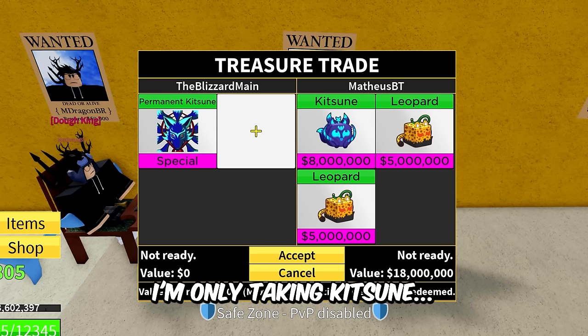I quite frankly think this might be the biggest W I've ever gotten in Blocks Fruit. So permanent T-Rex — look at that, the big fat dino head. Everyone loves the big fat dino head — a lot of people do not like this fruit but it is what it is. This guy is the Blizz main — he likes my videos I guess. Katsune, Katsune — look at this, two Katsunes for permanent T-Rex. He's saying thanks so much — nah bro, thank YOU. Let me know if you guys think that's a W or L — I think that's a huge W.